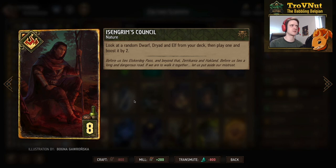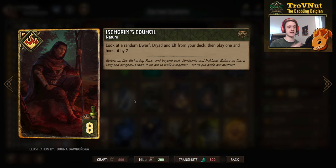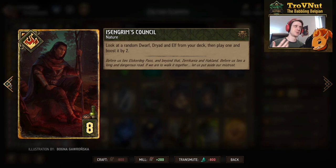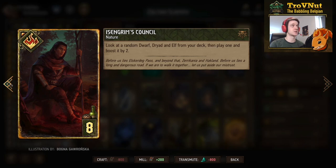Ismgrim's Council is one of the lowest-provision tutor cards available. It lets you look at a random dryad, dwarf, or elf from your deck and play one boosted by two. The dryad and elf are guaranteed — there's only one elf (Ida) and one dryad (Dunka) in this deck, so you can always get one of those. You might also get lucky with a gold dwarf, but either way this is great utility: Dunka comes out at six points and Ida at seven alongside her ability.